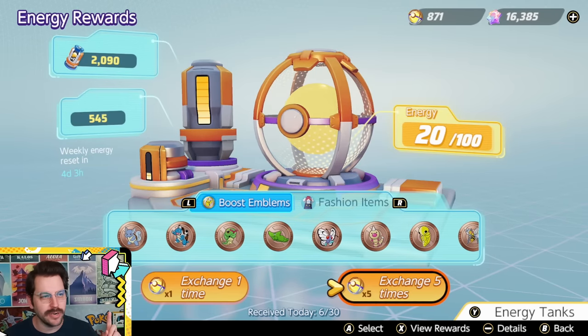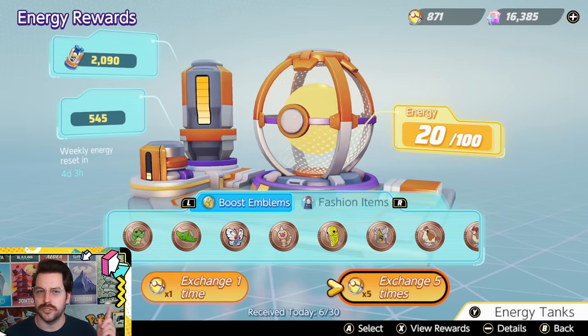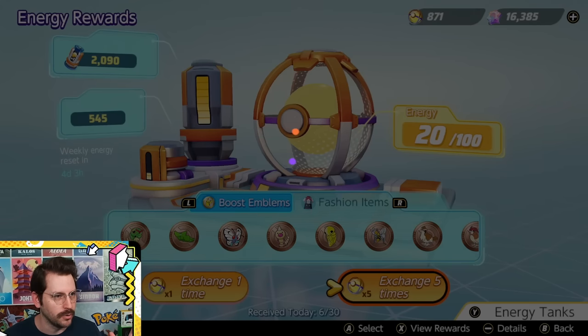Boost Emblems — these confusing, mysterious things that somehow come out of this machine and make life so much better or so much worse, depending on what's going on. Come on, Lugia.